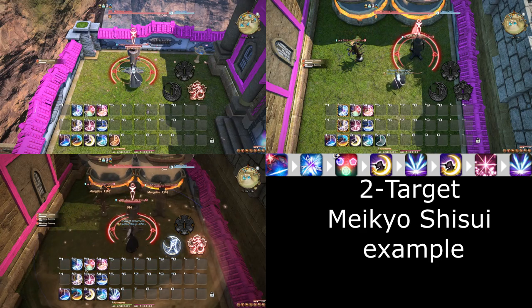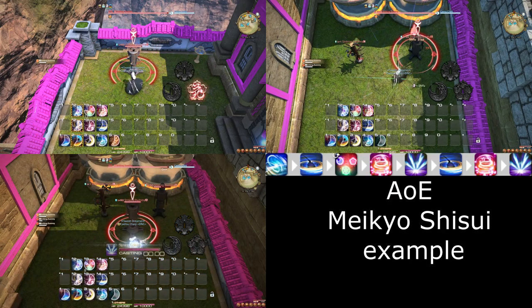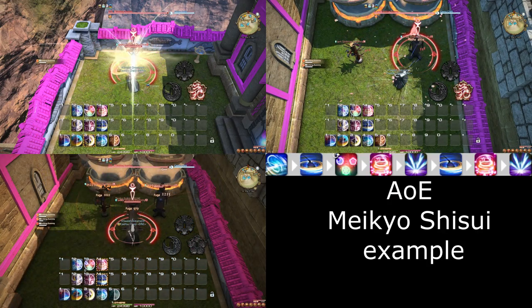For AoE with Meikyo Shisui, use it for Kasha then Tenka Goken. For the AoE rotation itself, you can simply skip Fuga for a few GCDs.